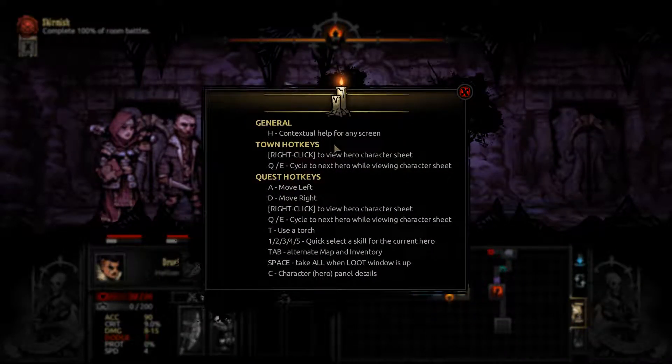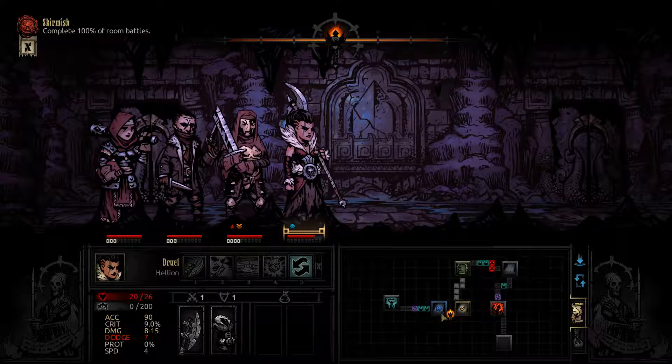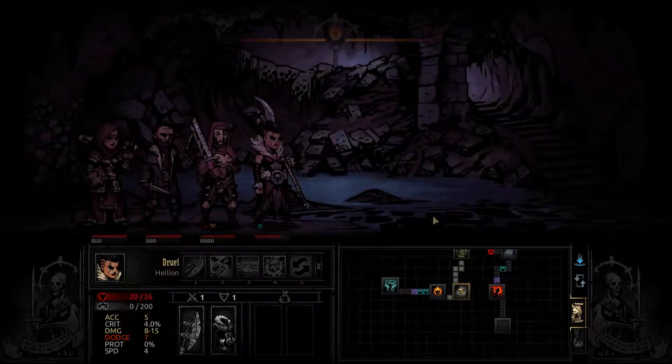Oh what — that was a lucky hit. Move left, move right — right click. Cycle to next hero while viewing character sheet — no, no. T to use torch. Skills alternate — tab! Take all when looting, see character hero panel. Nice, alright. We are in the middle here — gotta move.